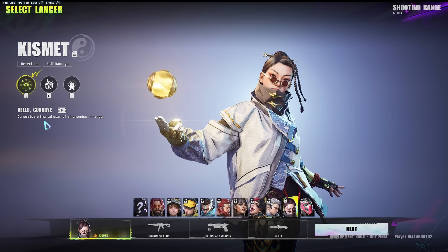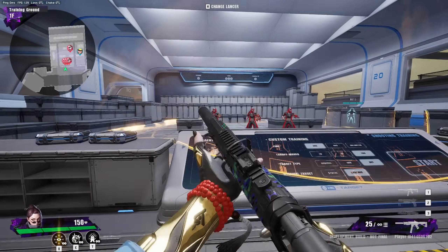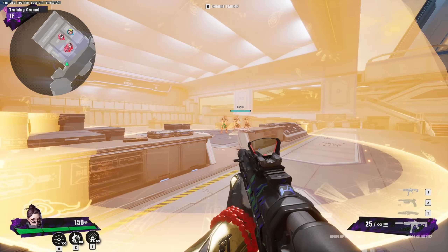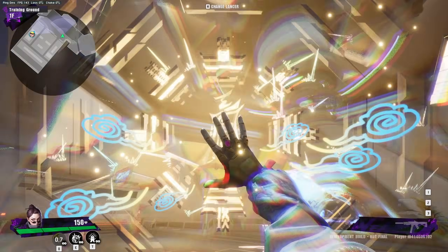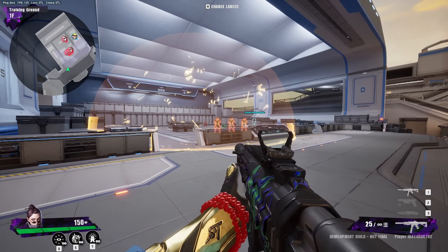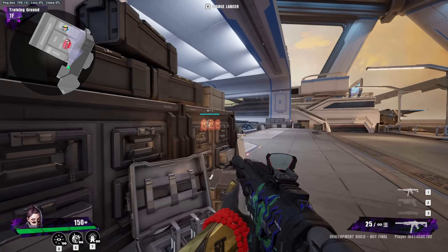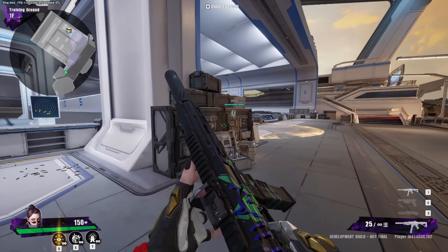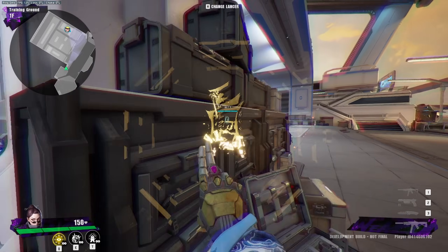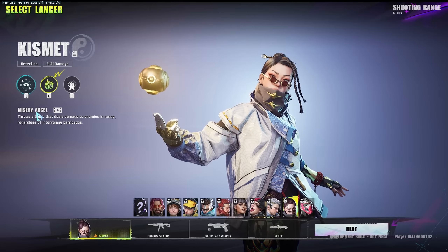Next is Kismet. Hello Goodbye generates a frontal scan of all enemies in range. Anywhere you're aiming forward, it'll scan the area — if there's a wall in front of you it'll still go through the wall to scan enemies over there. You can see them through the wall when you scan them. You don't have to aim up or anything — it basically goes anywhere you're aiming.